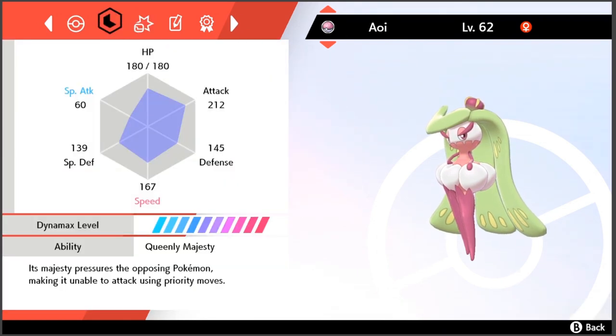You're going to want one of two natures with Tsareena: Adamant nature or, as I've chosen here, Jolly nature — one for the high physical attack stat, one for the high speed stat. Either one of those two and you will be golden. As for ability, Queenly Majesty is the one you're going to want.